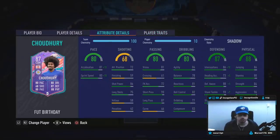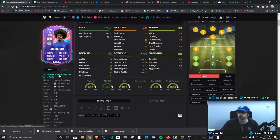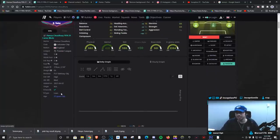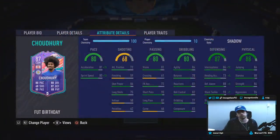The card is formatted perfectly for you to give him the shadow chemistry style, because of the base card stats at 81 acceleration and 80 sprint speed. Obviously with a shadow chemistry style we'll be boosting the defensive stats by a lot — look at 99 standing tackles, 99 sliding tackles, 96 interceptions — to work with his five-foot-ten height and lean body type.